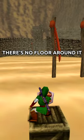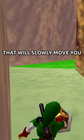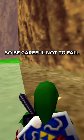This is an actual crate. There's no floor around it, so be careful not to fall. Past this loading plane, there is a piece of floor that will slowly move you into the out-of-bounds void, so be careful not to fall.